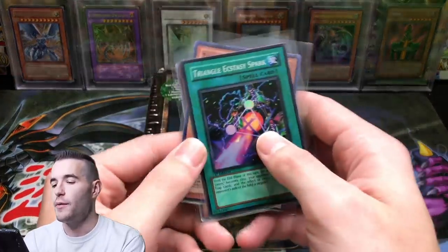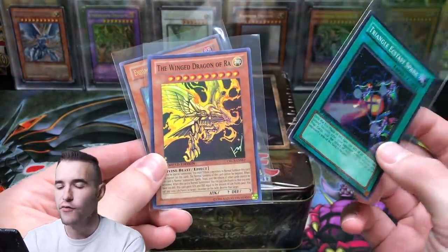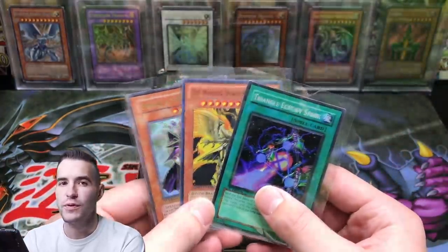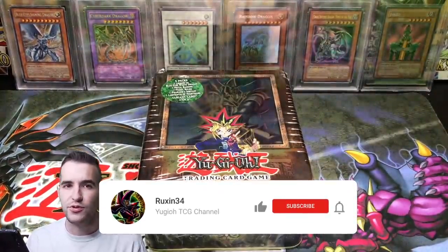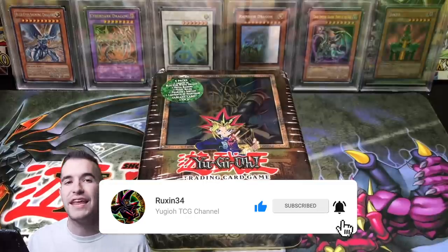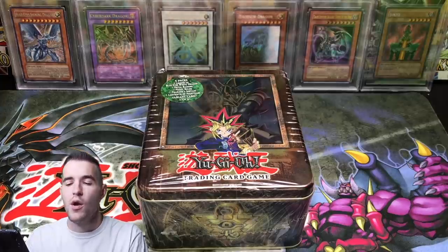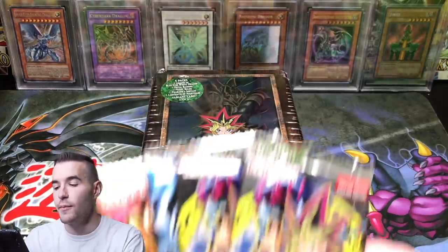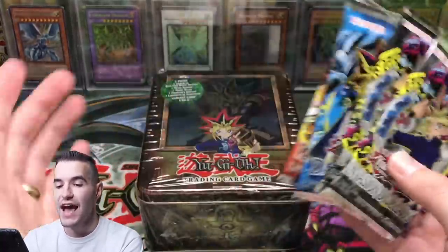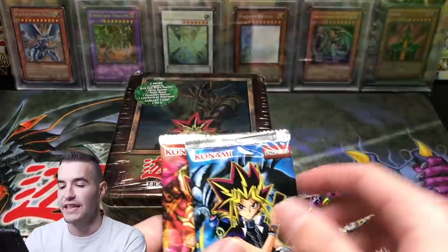The giveaway for this video: I'll be giving away Triangle Ecstasy Spark from Rise of Destiny, The Winged Dragon of Ra from Orcs, and Endymion the Master Magician. All you have to do is like this video, be subscribed, and let me know your favorite tin from 2003, or you can throw in any other tin you like from any other year. We're also going to be opening two Invasion of Chaos, one Dark Crisis, and a Pharaoh's Servant pack — nine total packs and a potential epic promo. Starting off with the Legacy Packs.